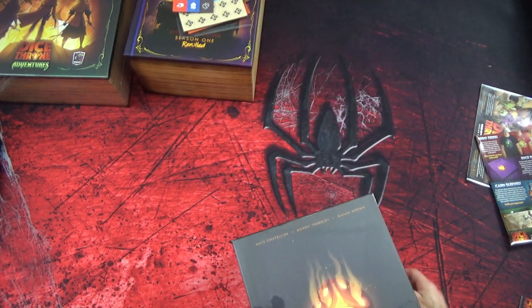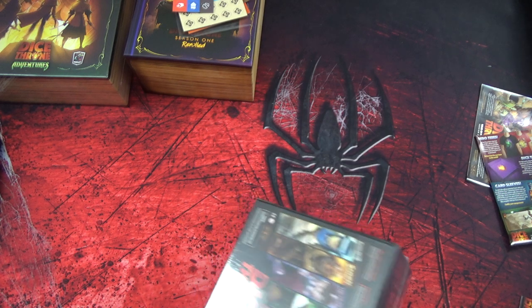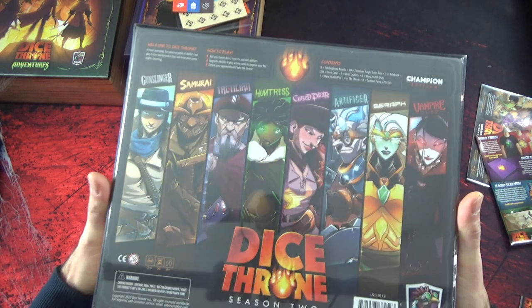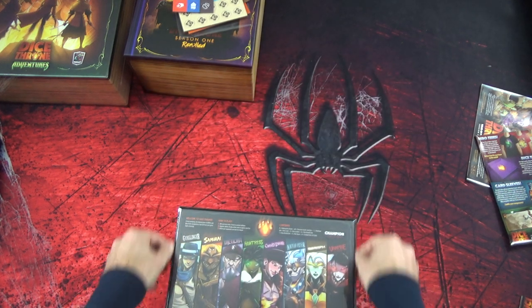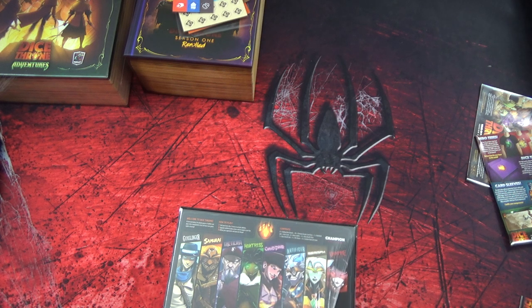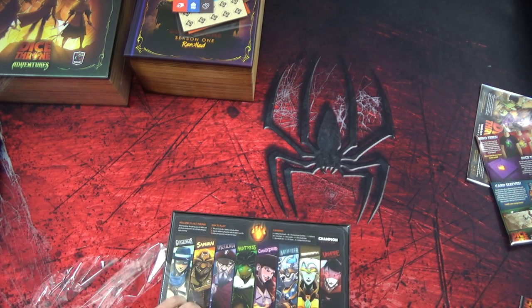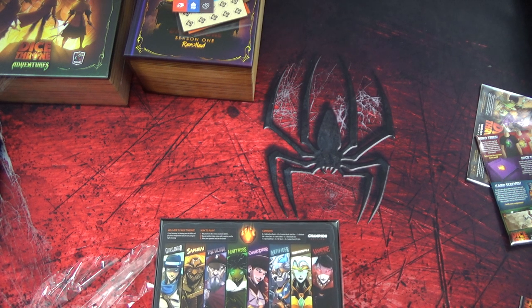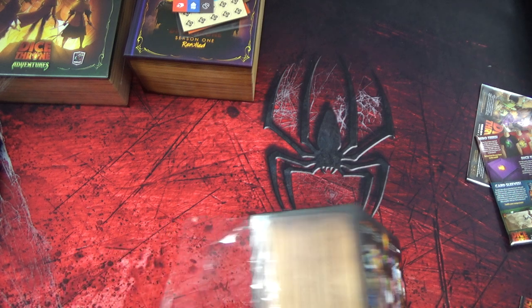La saison 2 - j'imagine qu'on va avoir des personnages supplémentaires. Donc on va se retrouver avec une brochette toute nouvelle : un gunslinger, un samouraï, un tacticien, une chasseuse, une pirate maudite, un artificier, un séraphin et un lord vampire.